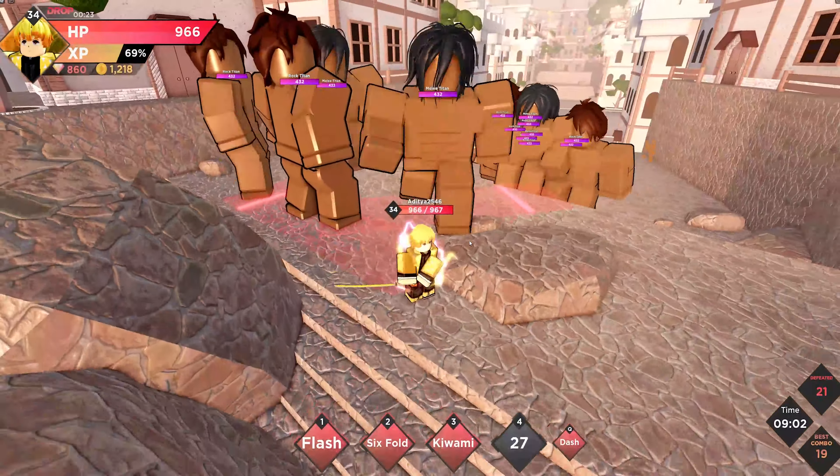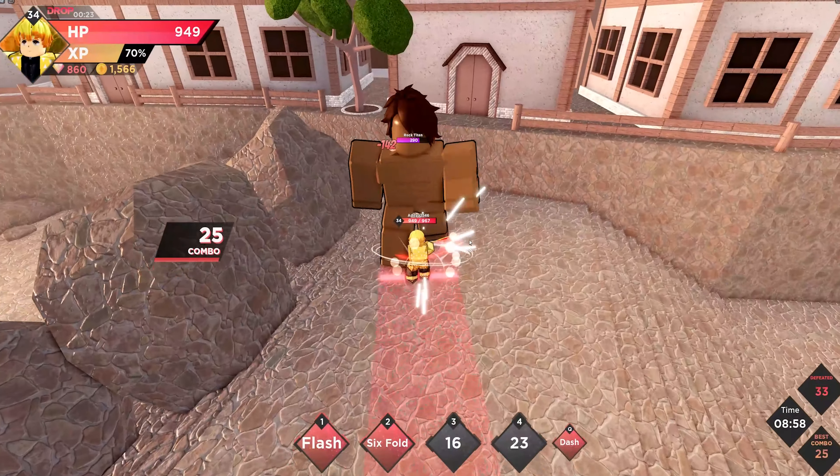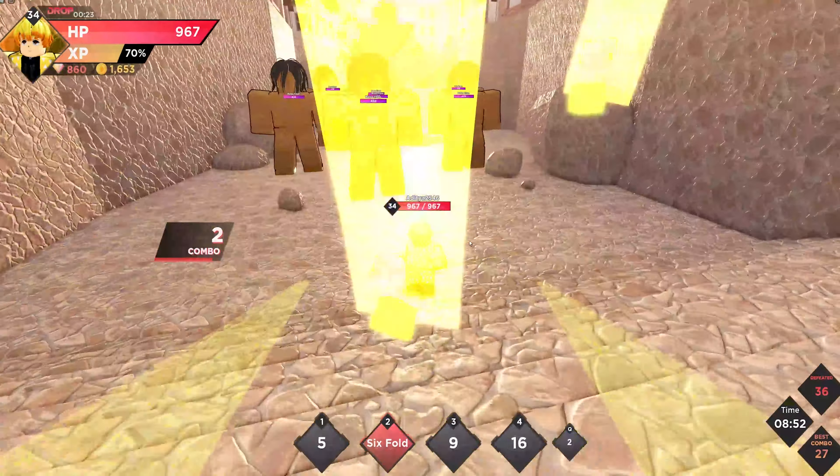One strategy I'd recommend is to get the enemy near the wall. It's a big tank enemy, so keep eliminating it out of its suit. I'd also recommend using AoT characters in here.